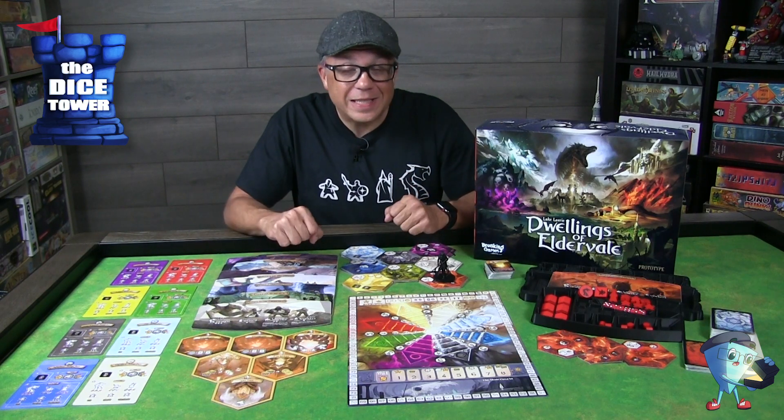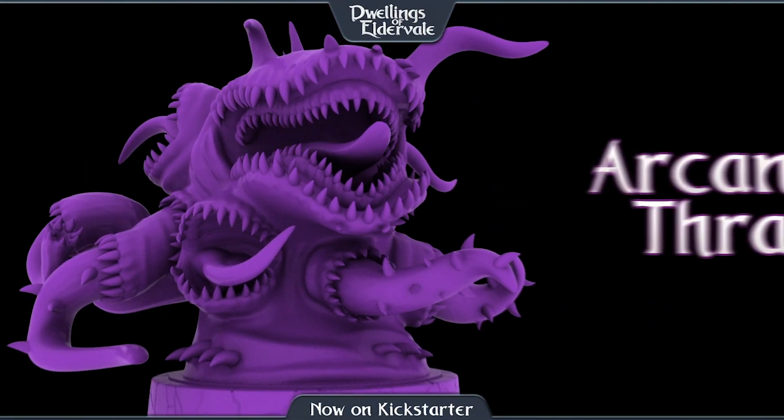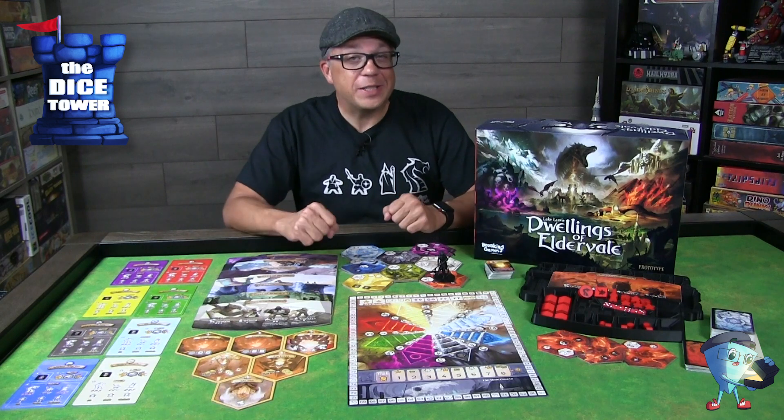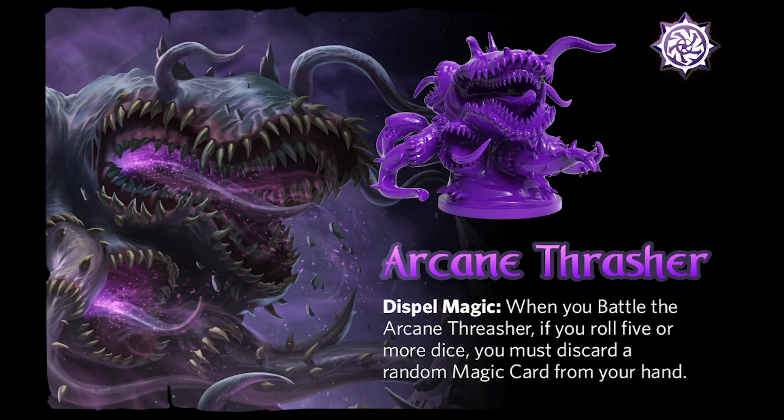Finally, our last legendary creature is the Arcane Thrasher. The Arcane Thrasher's power is Dispel Magic. When you battle the Arcane Thrasher, if you roll five or more dice, then you must discard a random magic card from your hand.